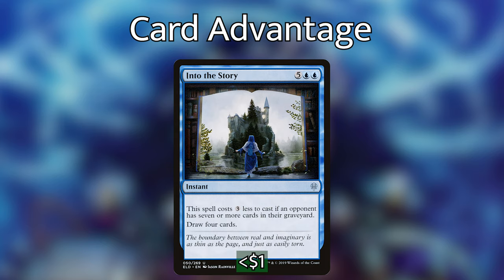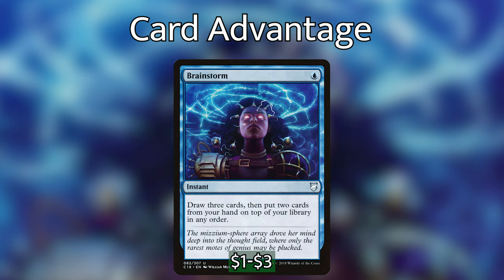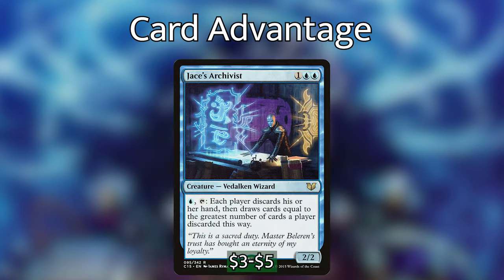We have Into the Story, which costs five and two blue at instant speed, but costs three generic less if an opponent has seven or more cards in their graveyard, and we draw four cards. It's not difficult at all to get an opponent to seven cards in their graveyard — we could do that in a turn. We then have Frantic Search, which at instant speed lets us draw two and discard two, then untap three lands — so it's basically a free draw two, discard two. We have Brainstorm, which for one blue mana at instant speed lets us draw three cards and put two back on top of our library — technically we're not netting extra cards, but we are looking for that draw trigger.